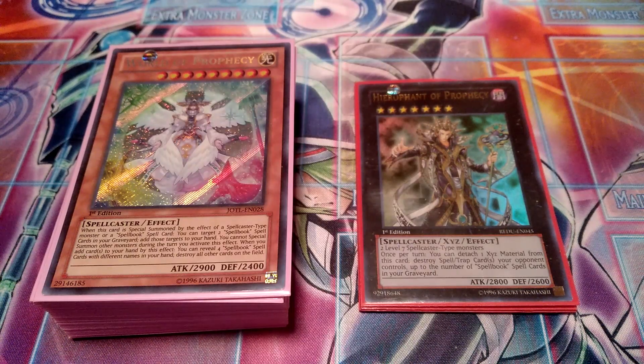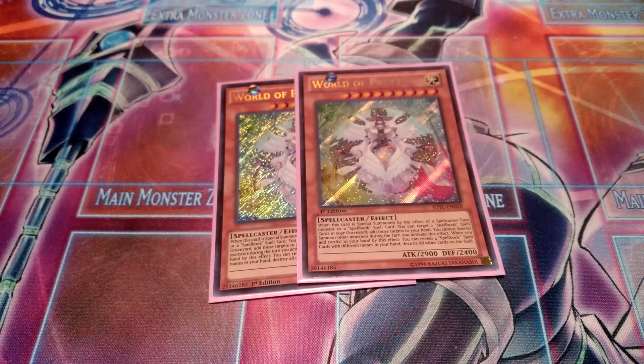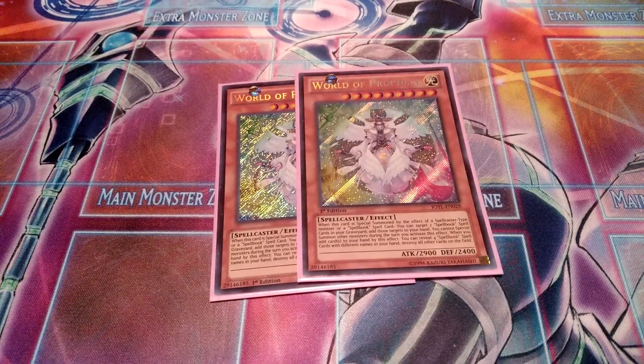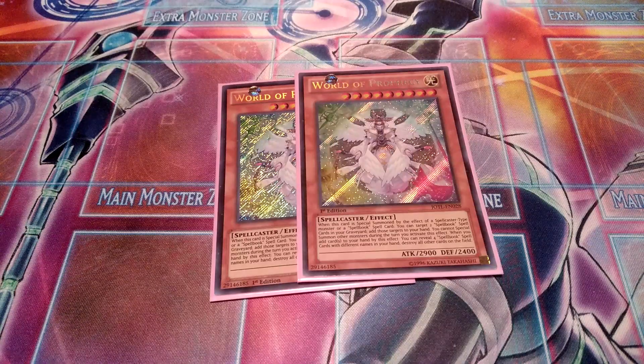Let's go over the deck. First, the monsters. I use two Word of Prophecy — it's a very good card. You essentially summon it with Temperance or revive it with Spellbook of Life, and then you get the effect to add two spell books from the graveyard back to your hand. As an extra effect, you can reveal four different spell books and blow up the field essentially. The second effect can be hard to resolve because it's pretty hard to get four different spell books in hand, though not impossible. You cannot summon any other monsters when you activate this effect, so you have to be careful.